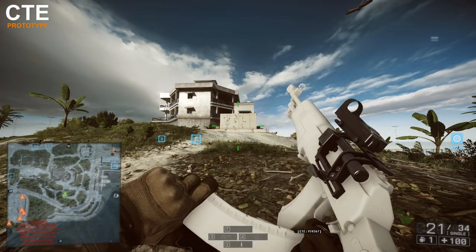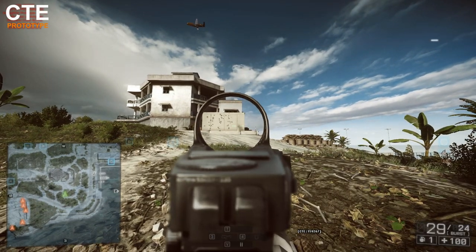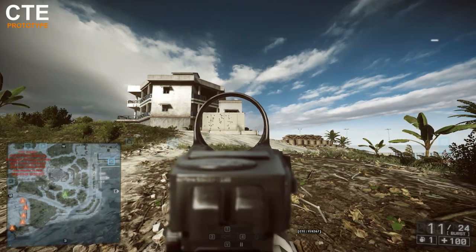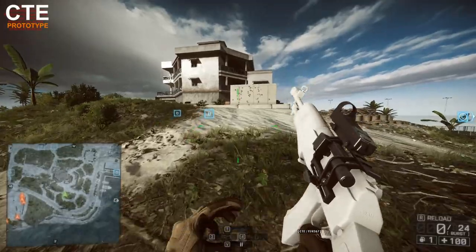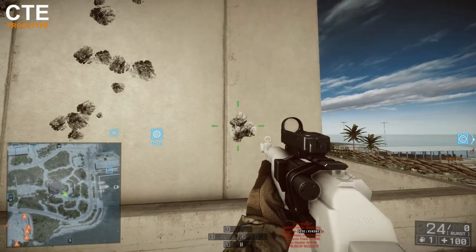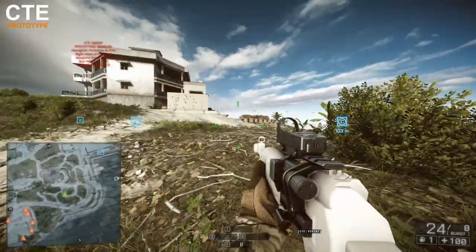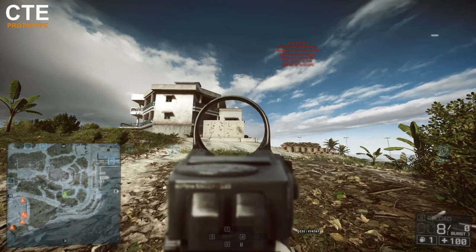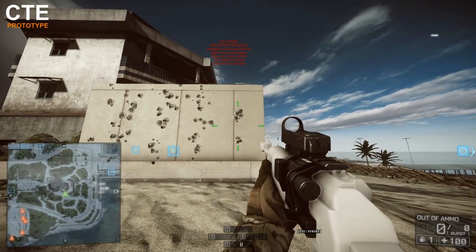It's got an aim-down-sight accuracy of 0.2 when stationary, so standing still your shots go pretty much exactly where you want. The AN-94 still has its two-shot burst fire mode — you just have to select it now. If you let the gun settle back down, it puts those shots pinpoint accurately onto the same place every time. The sight model looks a bit off, but that doesn't affect accuracy. Even uncontrolled burst fire is still very accurate.